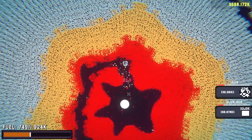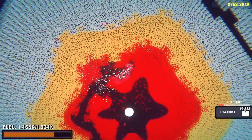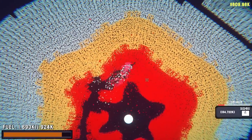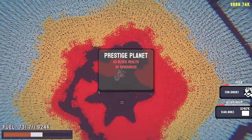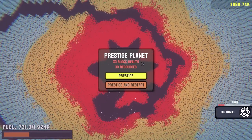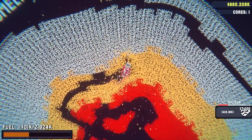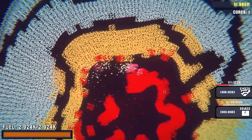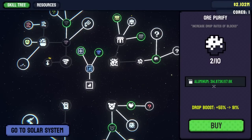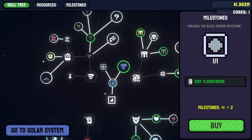Does that mean I can break the core of the planet? Have I come this far? Oh, that did a ton of damage to me actually — let me get my fuel back thanks to my increased percentage. The core is much tinier now. So what happens if I break it — presiege the planet, triple the block health but triple the resources? Yes! That's fine for me because I can still break silicon and iron very easily. Everything's just three times as efficient — I love it.